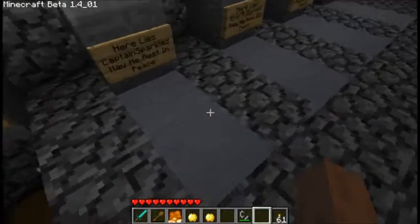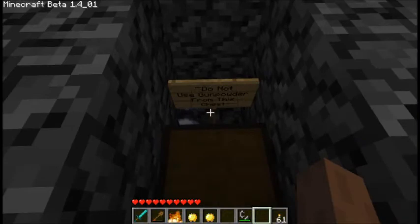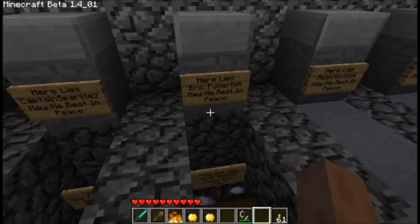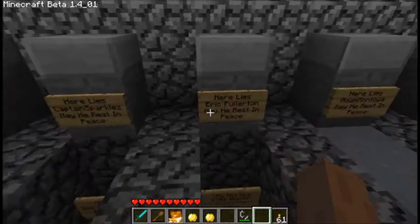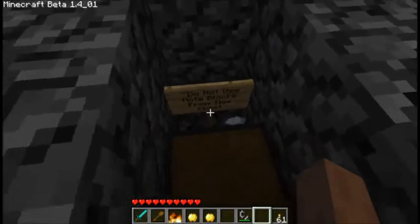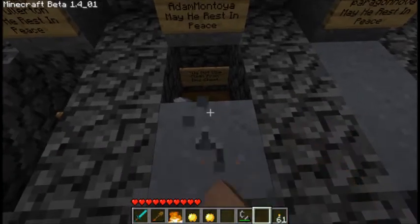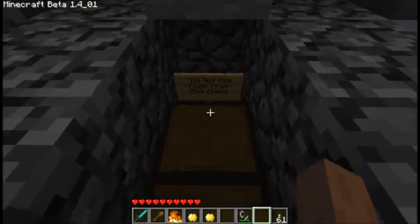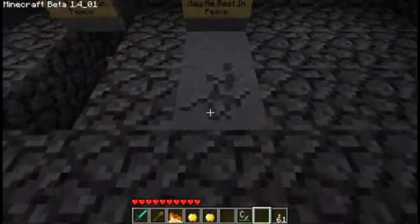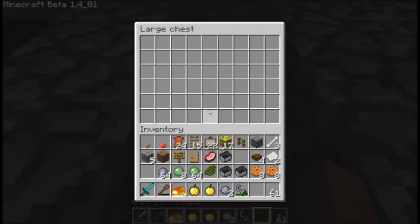Some diamond armor and stuff. "Do not use gunpowder from this chest." Tealize Captain Sparkles. Eric Fulton. What's in here — a note block and a diamond. "Do not use note blocks from this chest." Adamantula. "Do not use clothes from this chest." And Paragon Nova is here — "Do not use anything from this chest" — and there's nothing in it.